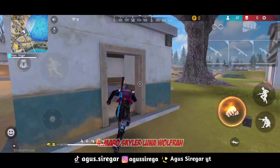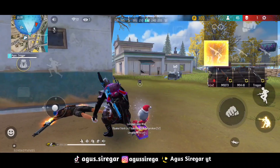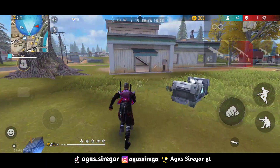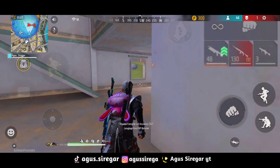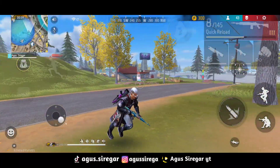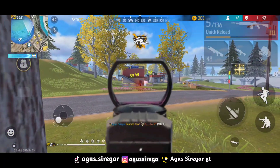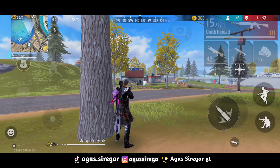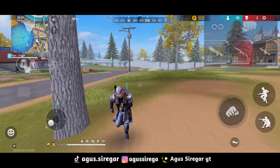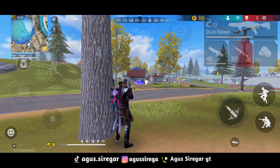Kombinasi skill karakter yang keempat yaitu ada Maro, Wolfrah, Skyler, dan Luna. Ini buat adu aim di jarak jauh, enak banget buat player sniper atau semi sniper. Maro semakin jauh jaraknya semakin besar damage-nya. Ditambah Wolfrah, kita bisa menambahkan damage headshot kepada musuh dan damage headshot musuh kepada kita dikurangi. Ditambah Luna agar bullet velocity peluru kita lebih cepat kena ke musuh. Ditambah Skyler agar bisa langsung pecahin blue wall musuh dan tembak musuh di belakangnya.